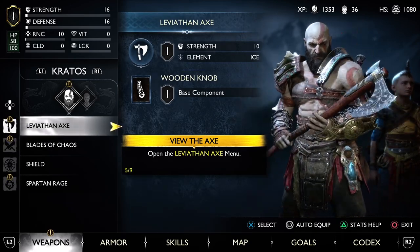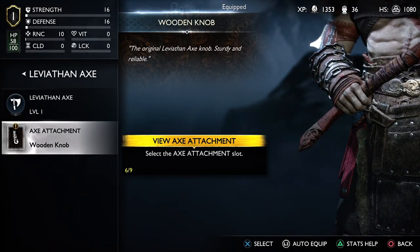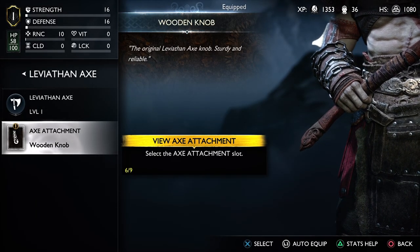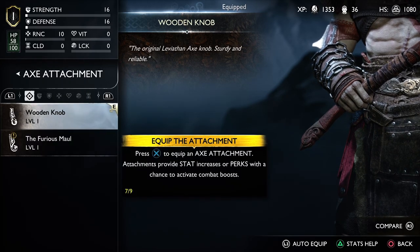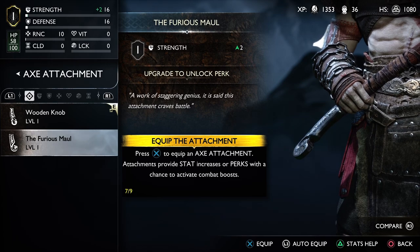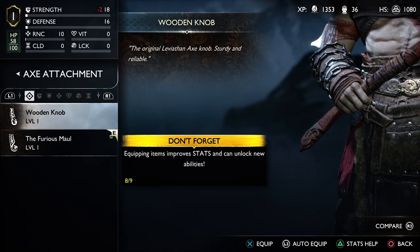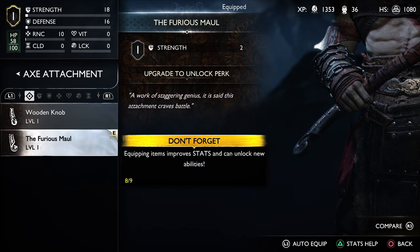Press L2 to navigate the weapon. Open the Leviathan menu — axe attachment, wooden knob. Select the axe attachment slot. Strength — wow, alright let's go ahead and put that on. I see a point system. Equipping items improve stats and can unlock new abilities.